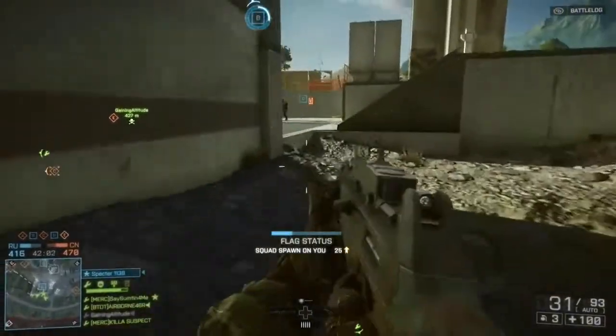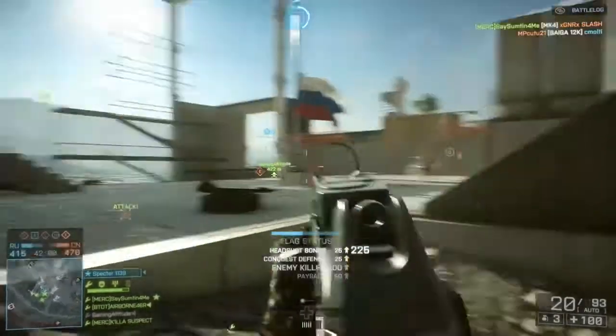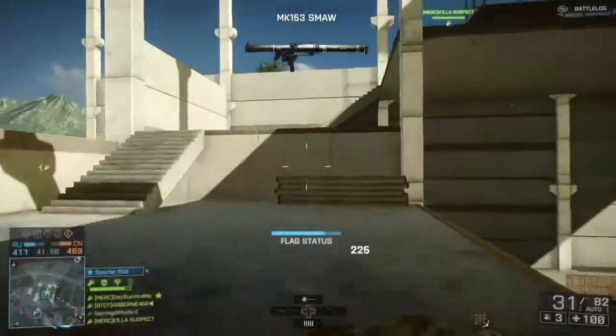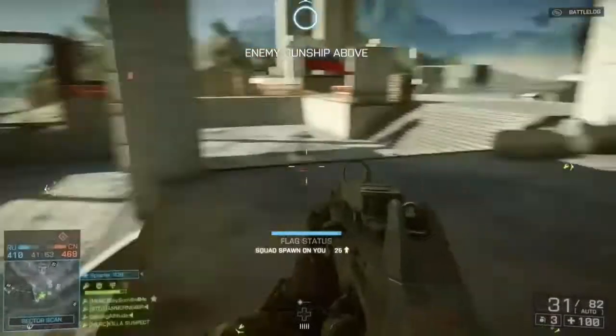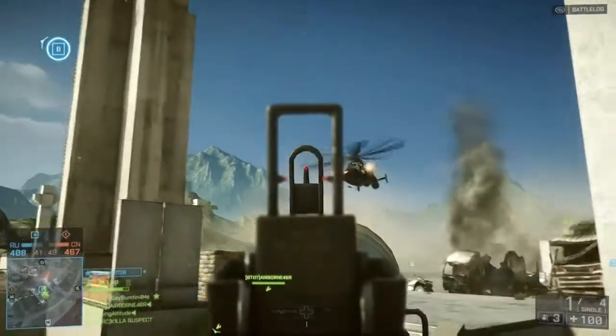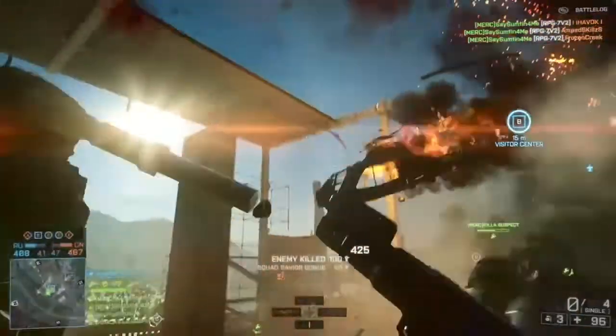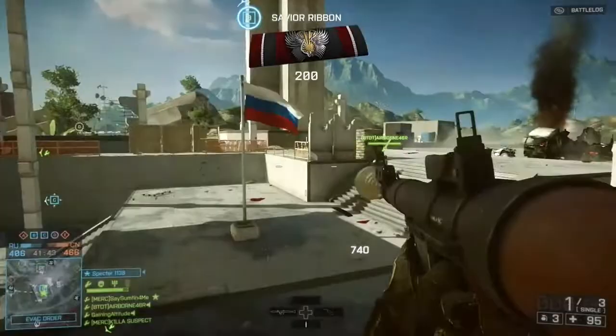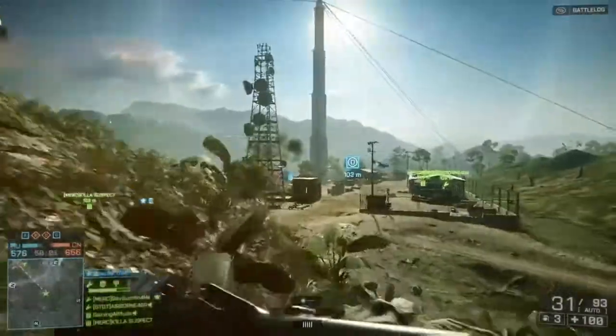But back to the RPGs and helicopters — what you got to do is have good, almost great, hand-eye coordination when you're taking out a helicopter. See the guy coming in, take aim, knock him out the sky. You're gonna get a lot of points when you take out helicopters.